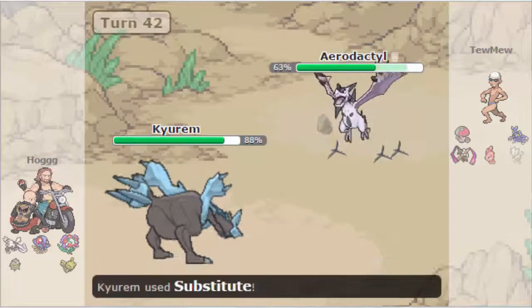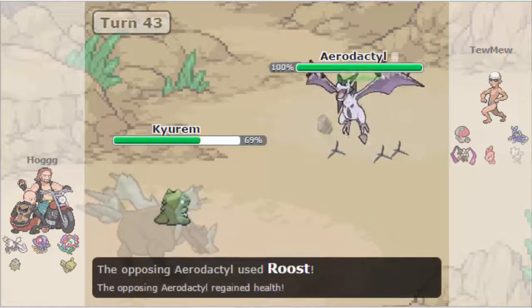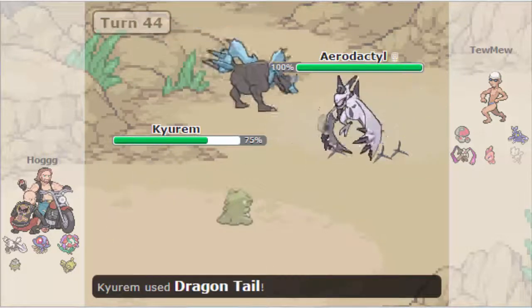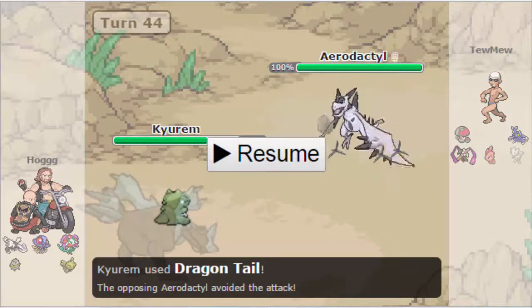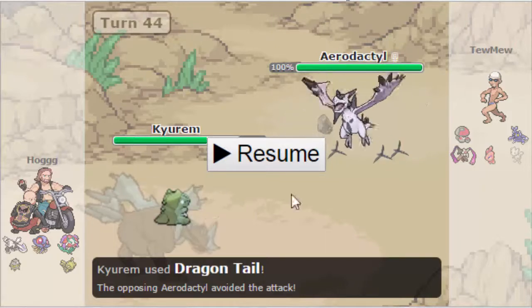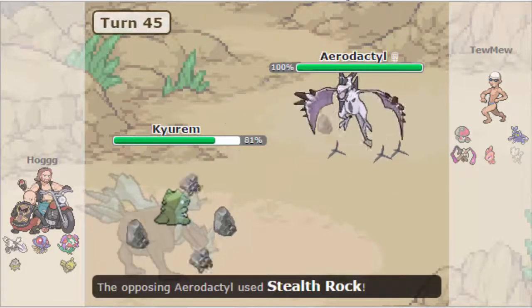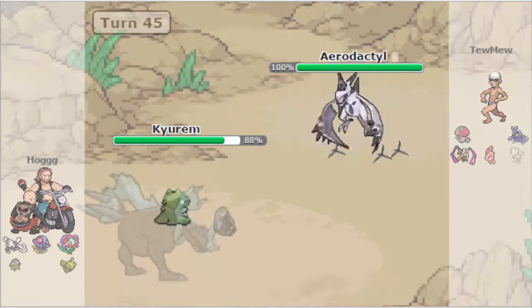Kyurem stays in, takes the Shadow Claw, and Hogg goes for Dragontail — which of course has negative priority — so he's forced out into Amoonguss. Toomew is forced to switch out as Kyurem goes for another Substitute. Again I think I would've just gone for Ice Beam. Aerodactyl goes for Roost repeatedly and Kyurem misses Dragontail. That actually works out a little better for Hogg because now Aerodactyl can't Roost and get rid of its Flying type. But judging by the damage Kyurem did with Ice Beam, this Aerodactyl is running quite a bit of bulk, and even with the Flying typing Ice Beam is not going to KO it.